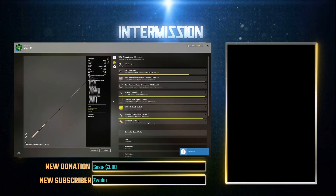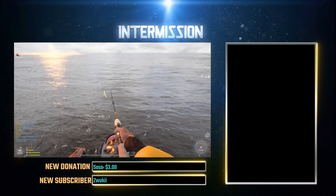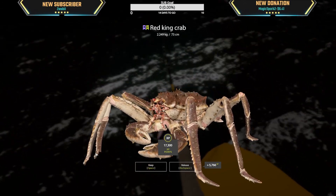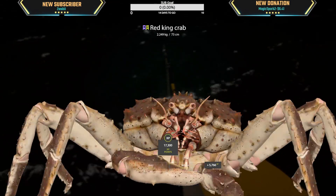8.5 kg turbot - are you kidding me? Isn't 9 kg a trophy? What the hell! Using a 12 watt hook here at the 55 meter hole. That was not bad at all actually. Oh my god - 2.2 kg red king crab, wow, that is massive!